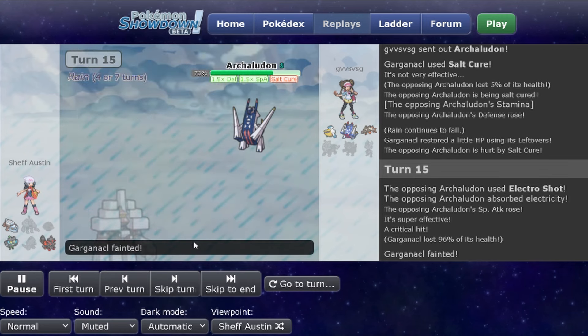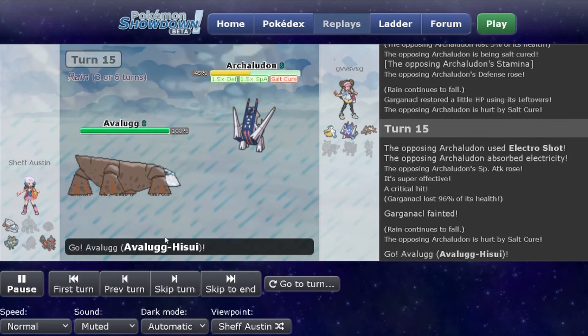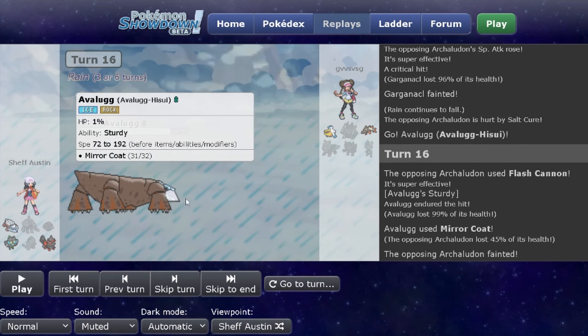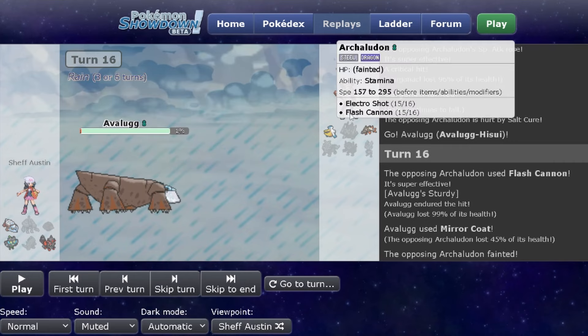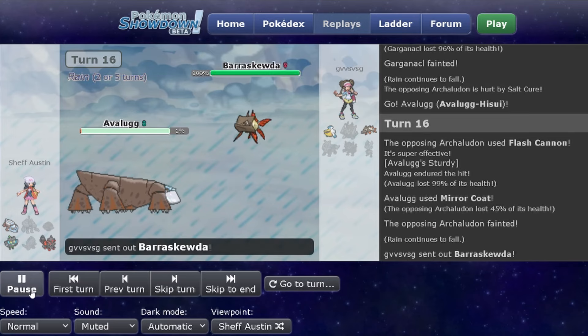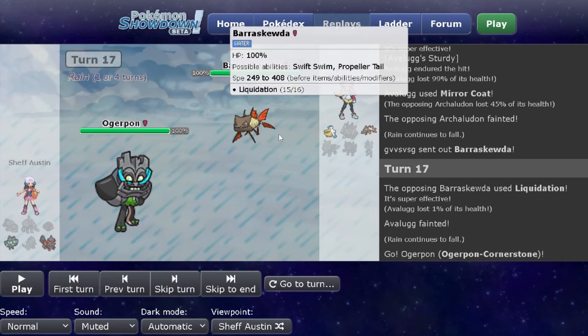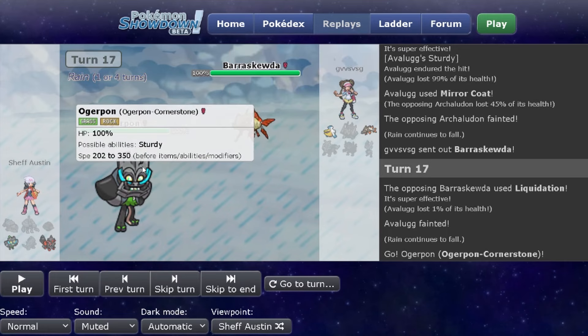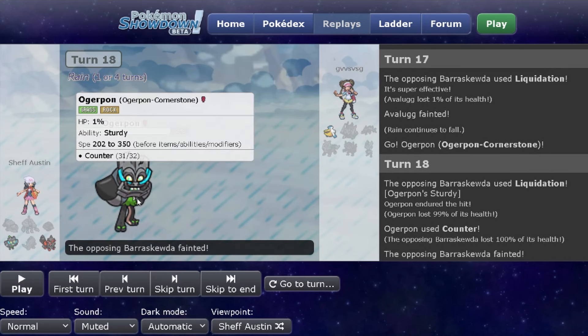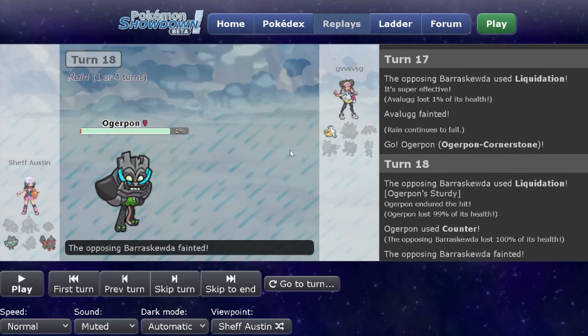This is exactly why I have the Avalugg. The Flash Cannon comes out and I use Mirror Coat — there's no way Archaludon presses Body Press here just because of how defensive Avalugg is. But if they did click Body Press I would have been in trouble, actually. I didn't know Archaludon ran Body Press until after this game, so I was glad they went with Flash Cannon instead. Avalugg does its job. Baraskewda is going to clean up as it does, which is fine. Then Ogerpon — there's no way they're expecting a Counter, but they should be expecting a Grass move. They just keep going with Liquidation and I get the Counter off. I could have used Ivy Cudgel instead — probably would have OHKOed anyway — but I went with Counter.